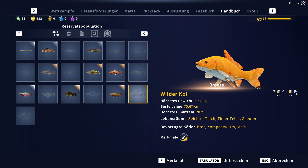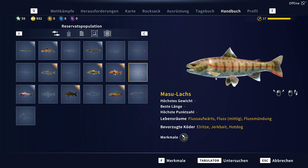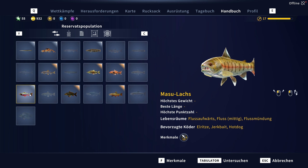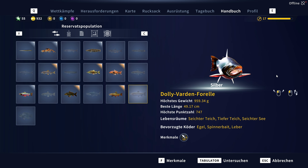Es gibt tatsächlich zwei Punkte – die werde ich nicht verraten – wo ihr was findet. Es gibt auf jeden Fall zwei große Teiche, wo ihr ständig Kois rausholet. Wie ein Hammerkrankes – das gibt's gar nicht. Egal ob mit Brot oder so. Ich habe jetzt keine große Ausrüstung, aber ich habe immer einen Koi rausgeholt. Das ging super.